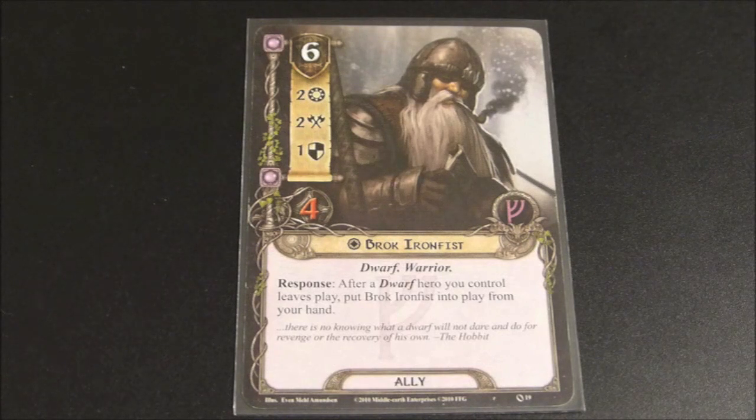For a cost of six, it might be a lot to ask to pay six resources for this ally given that perhaps there are better ones for their cost - for example, Faramir. But if you know you're going to be in a combat-heavy quest and you have a dwarf hero or a multitude of dwarf heroes, then he's probably worth including because you can play him for free if something happens to one of your dwarves.